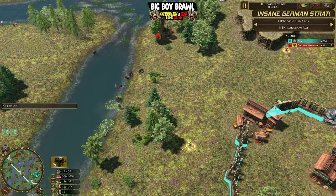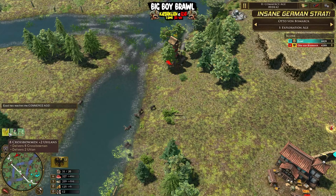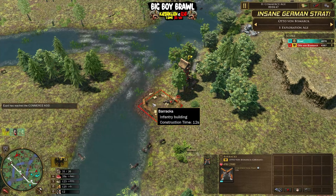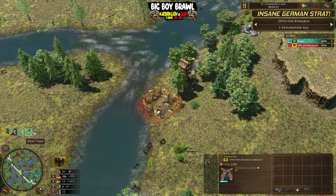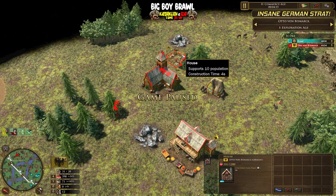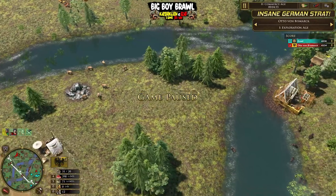We're going to be seeing the age up - there it is, and the card is immediately available. Boom, ladies and gents, we're going straight into a unit shipment. We are not messing around here. That wood that's continually being chopped is going to be put down - a barracks is also going to be put down, and we can see steel traps is coming in as well. So a lot happening here. Majority of vils were on wood, and we made sure we had the coin available for the steel traps.